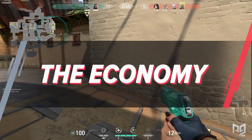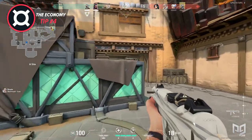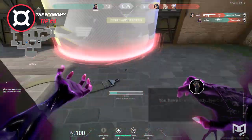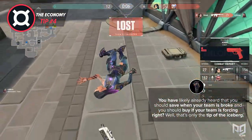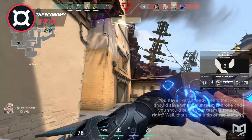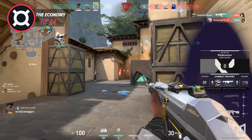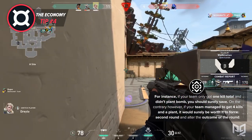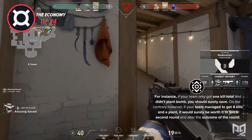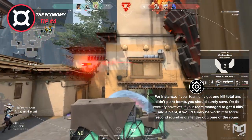Next up: economy. Economy is possibly the most valuable portion of the game to learn in order to rank up faster. You have likely already heard that you should save when your team is broke and buy if your team is forcing — but that's only the tip of the iceberg. For instance, something many people don't know is that saving second round is not always the best if you lose. If your team only got one kill total and didn't plant the bomb, you should surely save. On the contrary, if your team managed to get four kills and a plant, it would surely be worth it to force second round and alter the outcome.